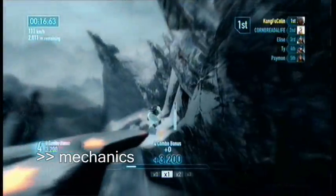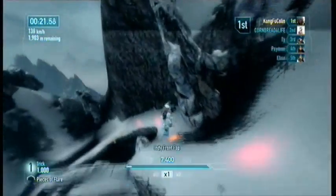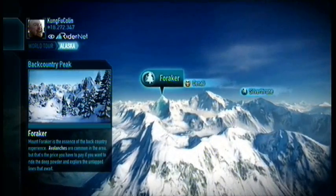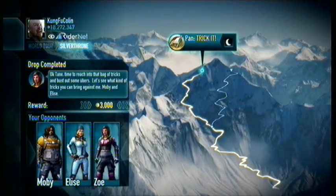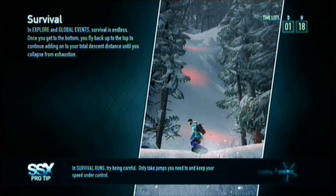World Tour mode takes you to each of the nine ranges, and introduces you to all the environmental obstacles, all the unlockable characters, and nine of the deadly descents. You could possibly consider this to be the campaign mode, though the serious SSX player will probably think of World Tour as simply an extended tutorial.